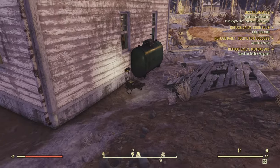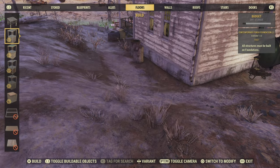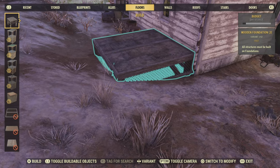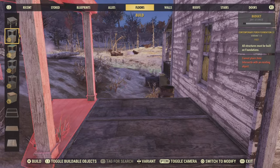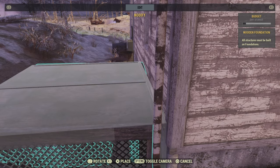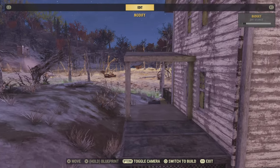To enter our underground base, we're going to need an access point above ground and we're going to make it as immersive as we possibly can, so somebody could walk past it and not actually see it. We're going to start by placing a foundation down against the wall of the house. Unfortunately, due to the unique way this game is designed, we're going to have to put it on a slight angle.